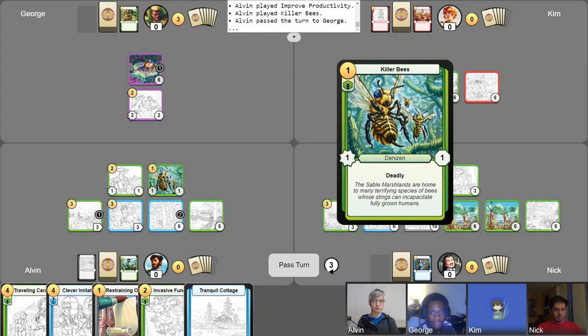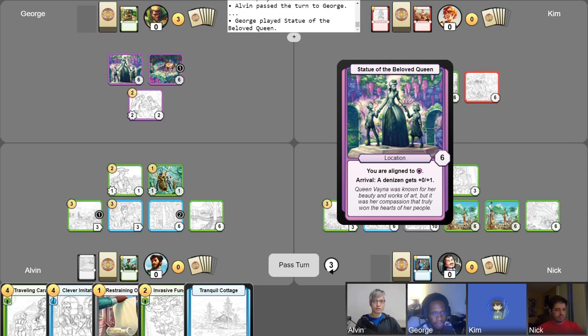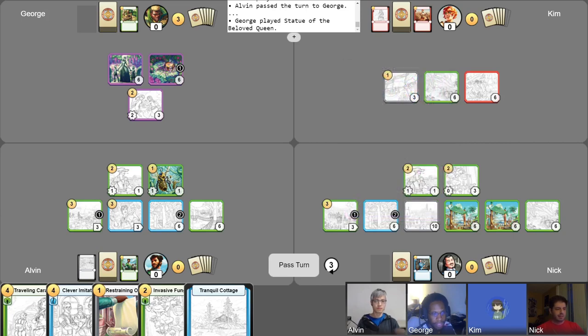My turn. A lot is going on — we have two Diligent Farmers. Threats everywhere. Battle Stations. I play the Location: Statue of the Beloved Queen. That gives me plus zero, plus one — a plus one to my health for my supportive friends, because they always support me. They do good work in your decks, George. You probably use them better than anyone else.